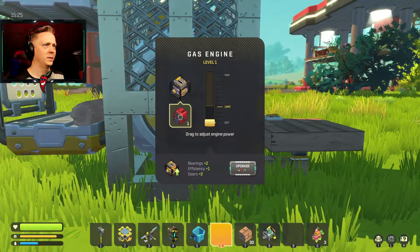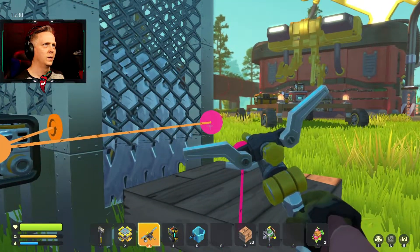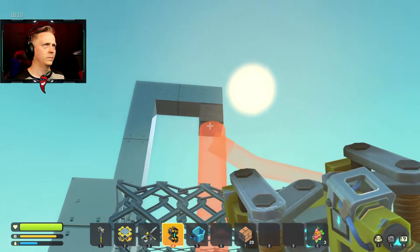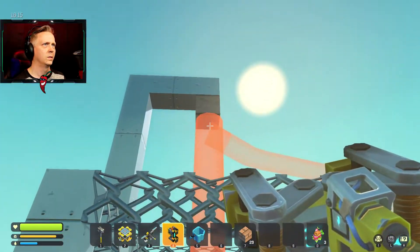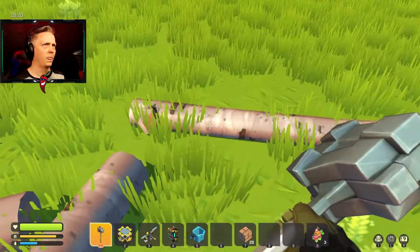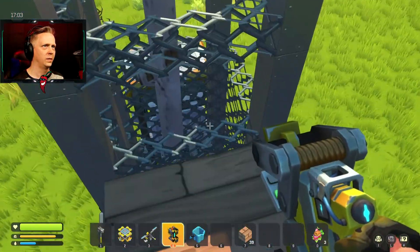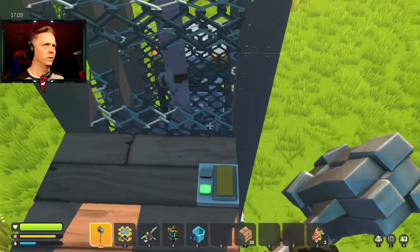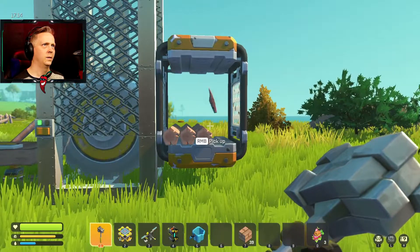We're going to replace it and do a stronger engine. I need to — I can always upgrade. And I can't place it — it's too long. So that's too long. I would have thought that would not be a problem. Okay, so that works at least. We'll go ahead and take that out, turn it on. Wonderful.